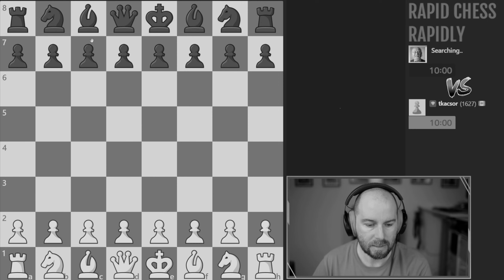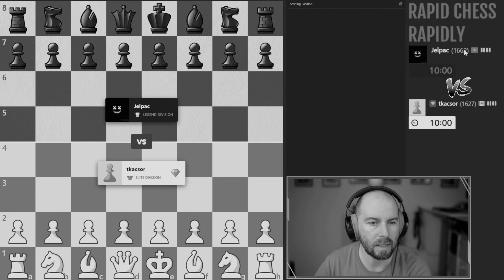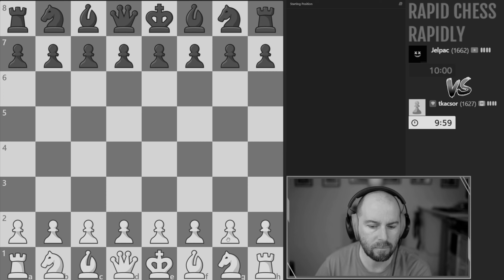Hey, what's going on chess fanatics, hope everyone's doing well. We're here for some more rapid chess, done in black and white. We're going to play a 10-minute game and see who we get. We are rated 1627 right now and playing a 1662 out of Vietnam.